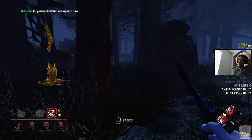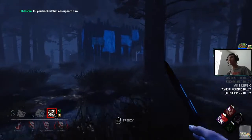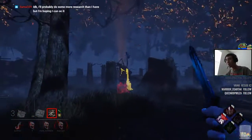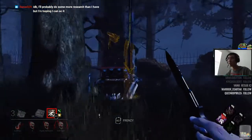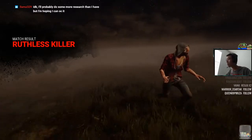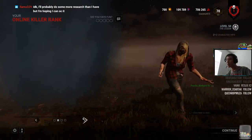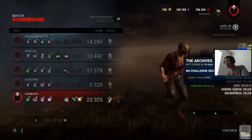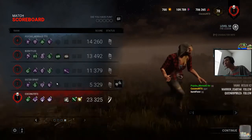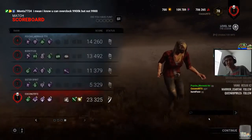This looks so stupid, but it's so good. Alright, let's see how many spine chills were in that match. Oh jeez, it's two — Mermaid and Spirit. Alright, I think we did pretty good with that.